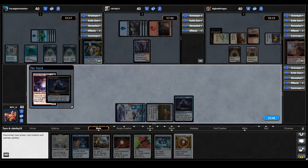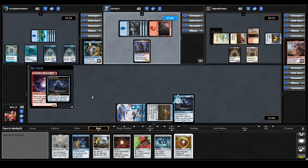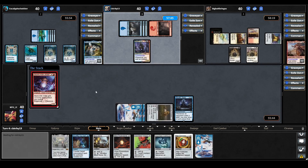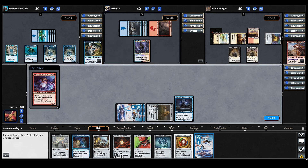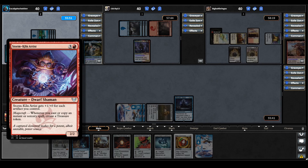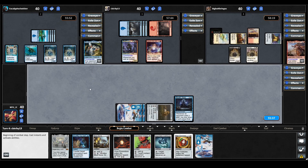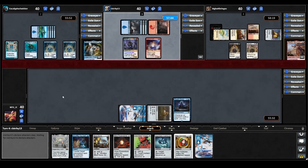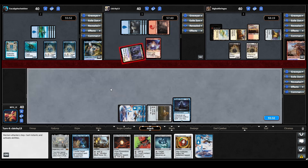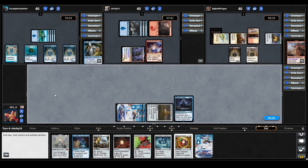Mizzix casts Storm Kiln Artist, triggering Rhystic Study — they can't pay, so we draw another card and we get a land. Storm Kiln Artist gets +1/+0 for each artifact you control, and whenever you cast or copy an instant or sorcery spell, create a Treasure token. That's quite a dangerous card in a spellslinger deck. Mizzix moves to combat and swings at us — we just have Rhystic Study drawing a lot of cards. That's it for the Mizzix player.